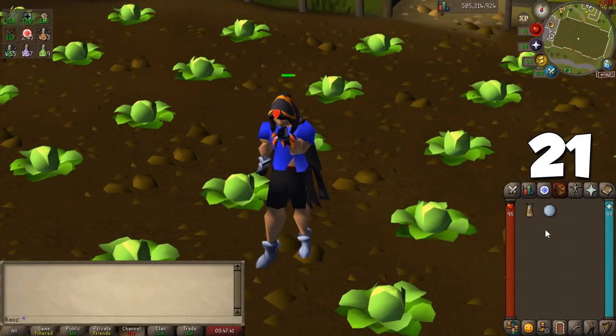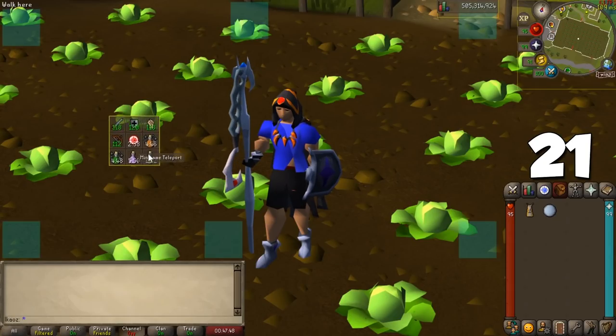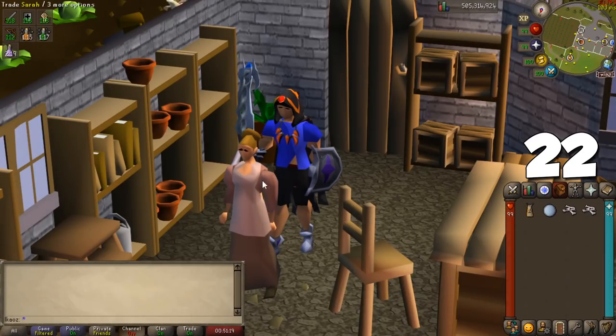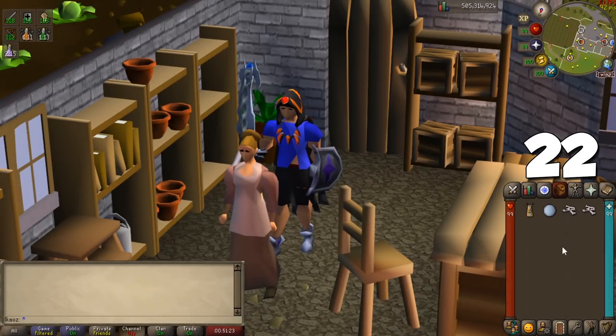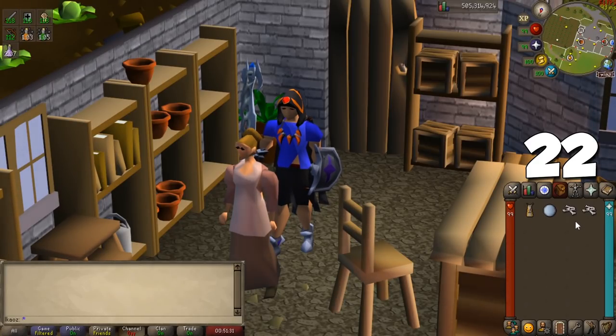The Timers plugin keeps track of important timers and countdowns — things like how long a potion will last, when a boss will respawn, and much more. An absolutely essential plugin is Menu Entry Swapper, which changes the left-click for certain interactions in the game, like left-click to bank on an NPC, exchange items with a tool Leprechaun, and even change shift-click options.